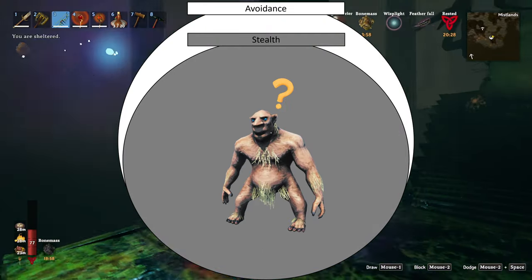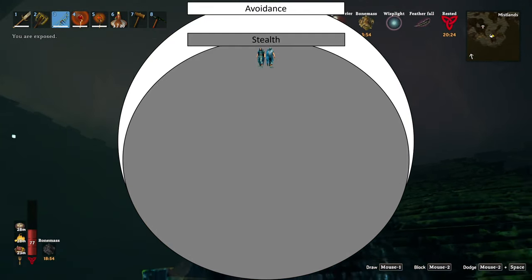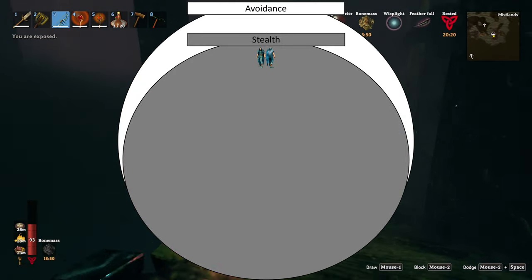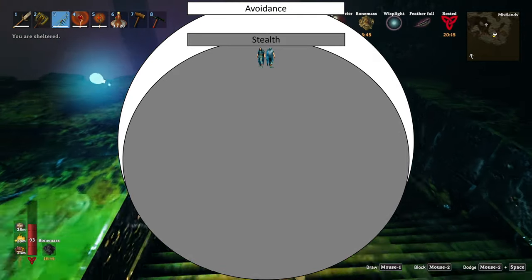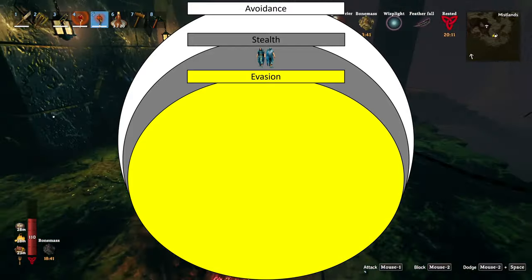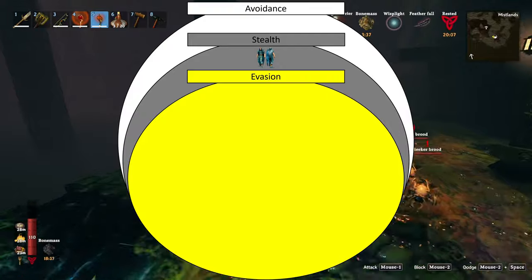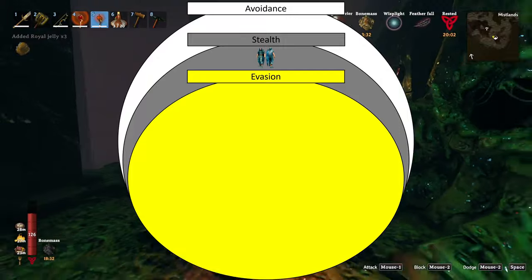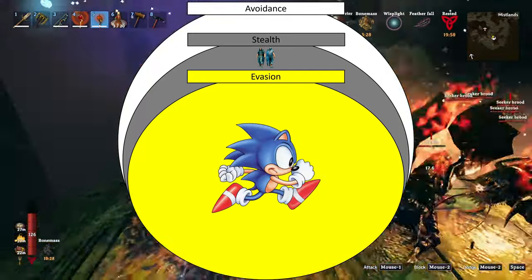The one armor set that helps stealth is the troll set. The troll set, if you have the full set bonus, is going to give you plus 15 points in your stealth, and that remains a viable option until the end of the game due to that special bonus. The layer after that is evasion — once you get spotted, your ability to get out of there. Most armor in the game hurts this, some of it is neutral, but the only armor that actually helps your speed and thus your ability to get away is the Fenris set.